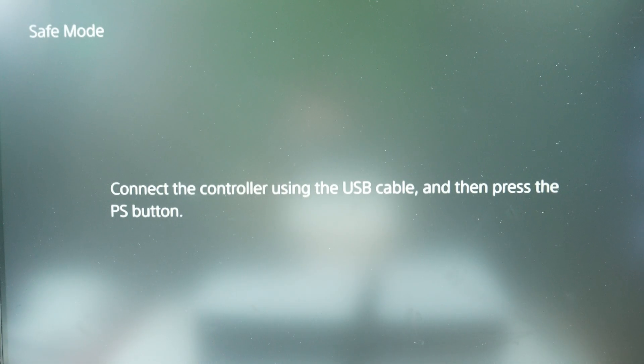So press and hold — you will hear the first beep sound. Keep holding the button. There is the second one, and now we can release the power button. Now let's wait for the image to appear on the display.